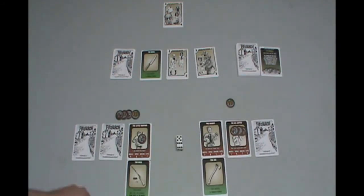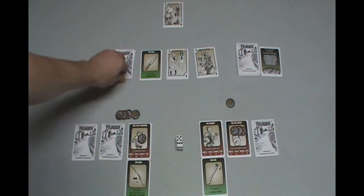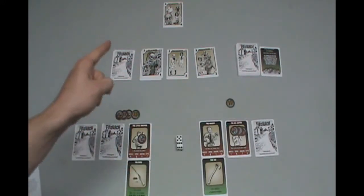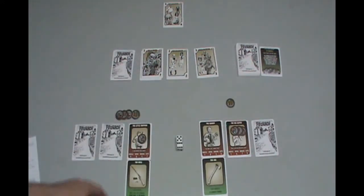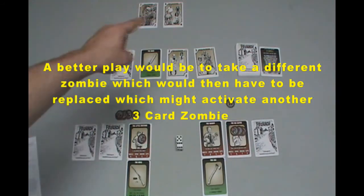The Zombie Master wants to push his luck this time — he wants to cover up that knife and get a 3-card zombie. He covers it and flips it over — it's a 3-card zombie! What that does for the Zombie Master is it allows him a free take, so he's able to take one of these cards and put it into his field. Since he revealed a King of Zombies — which is a 7, one of the highest zombies — he takes that card and puts it up into his field to start his second chain.